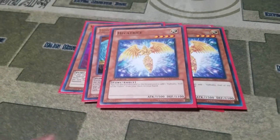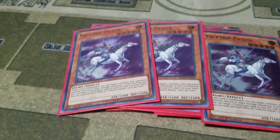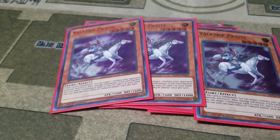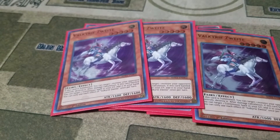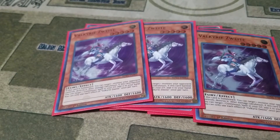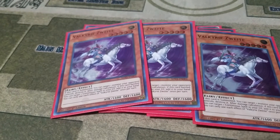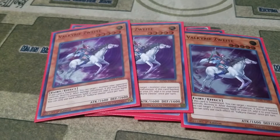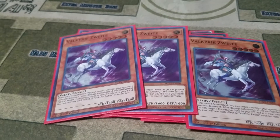Then I play the major card of the deck: Valkyrie Vierte. With its ability, whenever it's summoned, once per turn, you can target one of your monster cards and destroy it. And if it battles, you can target one continuous spell in your graveyard and add it to your hand. The main thing you'd use that for in this archetype would be the goddess cards, which I really want to play, but they're always the first thing cut when I need to make room.